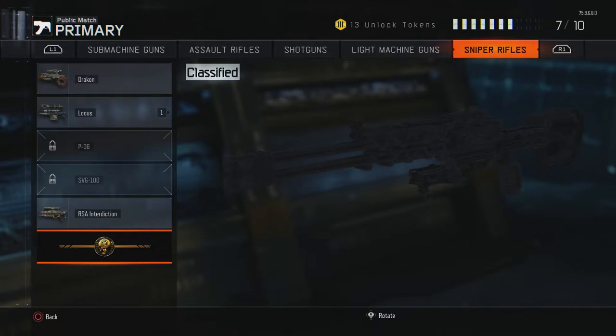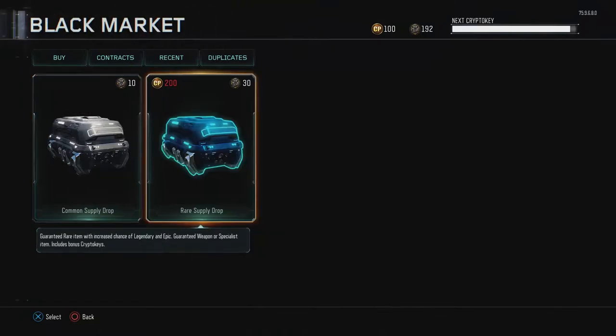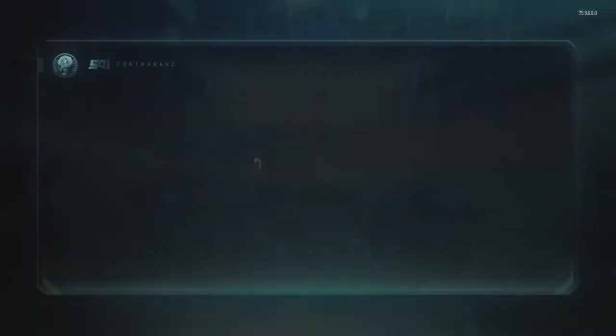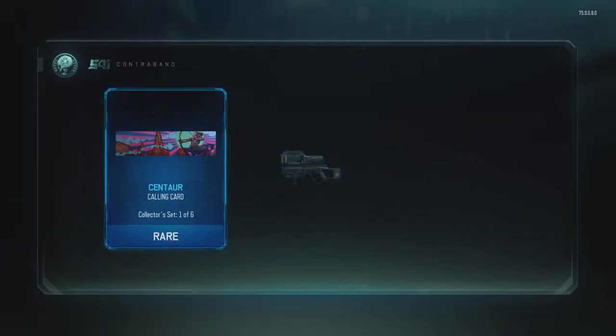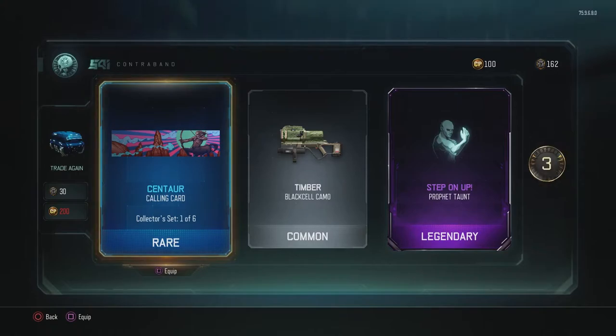My PlayStation isn't being super loud today for some reason. If you can hear that in the background, my bad. But we have 192 Crypto Keys open. We're going to see if we can get any of these new weapons. Probably not. But today I'm going to be playing some multiplayer, trying to pick them up and get gameplay for you guys.